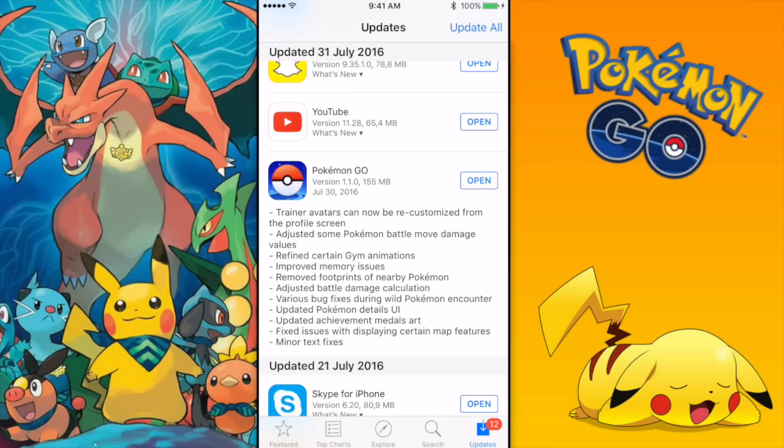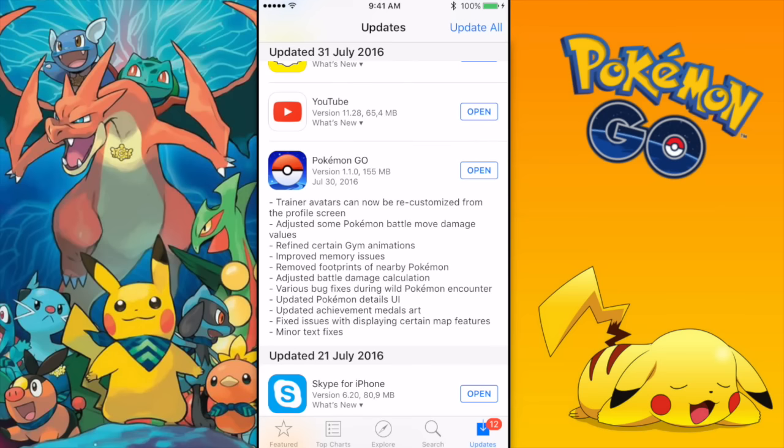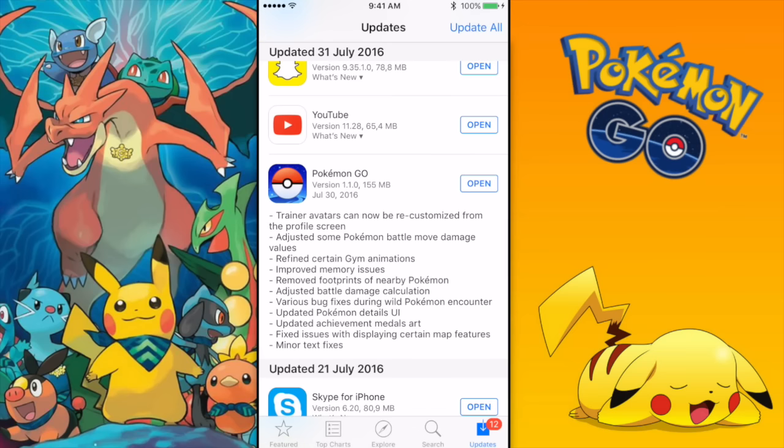The most annoying thing about the update is that, as you can see, they removed the footprints of nearby Pokemon. Like, why the hell would Niantic do that? Also, as you can see here, trainer avatars can now be re-customized from the profile screen. Okay, that's nice, because so far you could not actually customize your player.